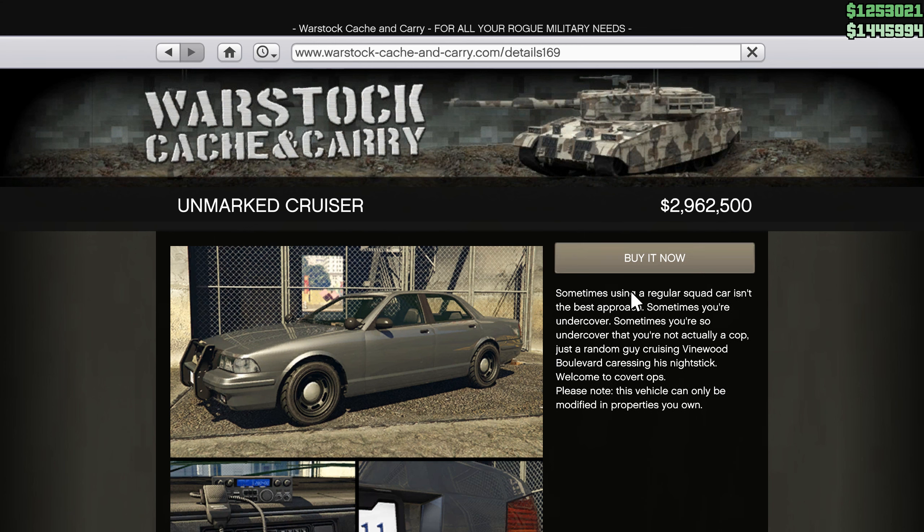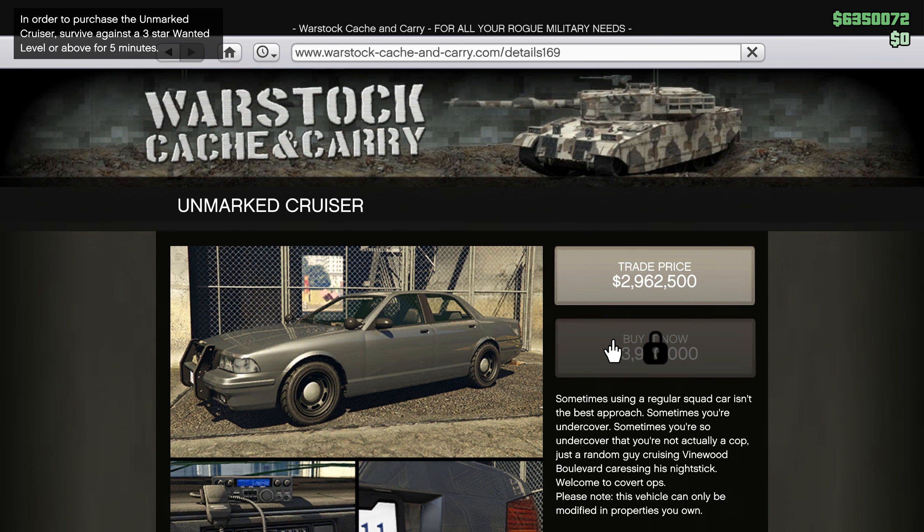In this video, I will show you how to unlock the trade price of the unmarked cruiser police car. You will be able to buy this car at the lowest price. In order to unlock the regular price, you need to complete a simple task: survive at three wanted stars for at least five minutes.